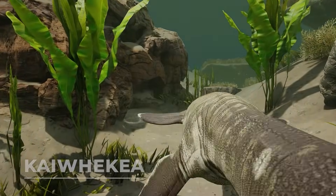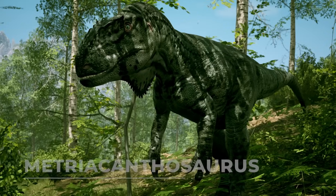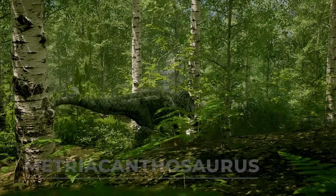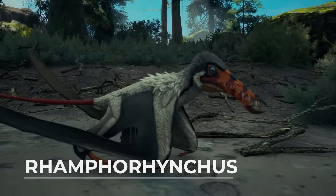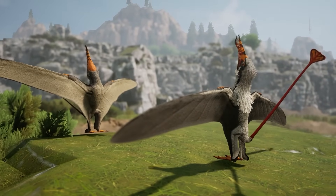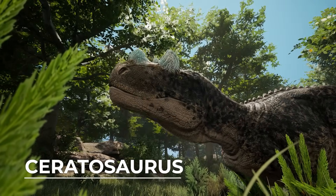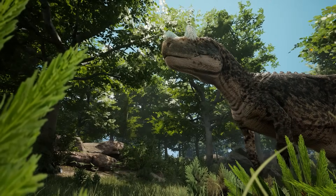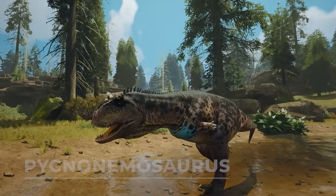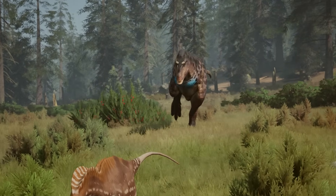Kaiwekia, a plesiosaur that can leap out of the water much like a dolphin. Metriacanthosaurus, a unique carnivore that can support its packmates with healing calls and other buffs. Ramphorhynchus, a tiny seagull-like pterosaur that can latch onto its friends and provide them with unique buffs. Ceratosaurus, a smaller hyena-like predator that has rugged scales that hurt enemies when they land a bite on it. And Pycnonemosaurus, a relative of Carnotaurus that can knock players backwards with its headbutt attacks and its very fast movement speed.